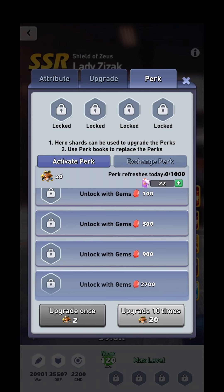Once a hero has reached five stars, you can click on those symbols and it brings up a menu showing all four perks are locked. You're able to unlock them with gems. The first one will be 100 gems, and it triples each time — so it goes 100, 300, 900, ending at 2,700 gems.